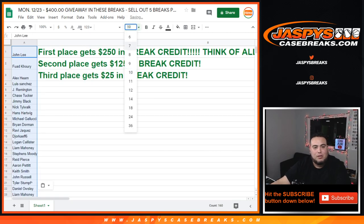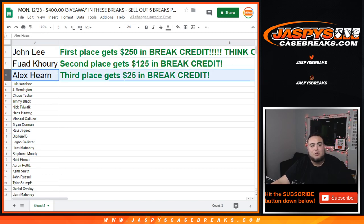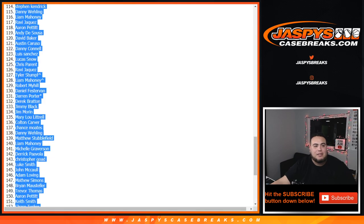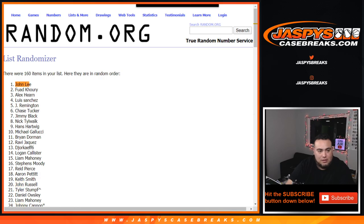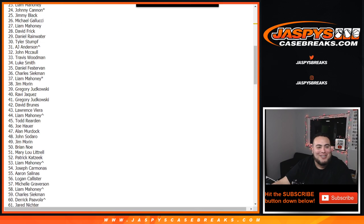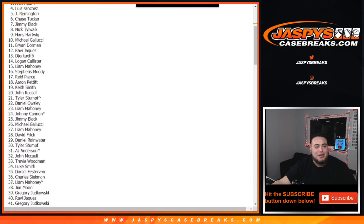One spot, guys — one spot. John, you get $250 in break credit. Fawled gets $125 and Alex gets $25. I think John only had one spot — I don't think I even seen his name. He only had one spot, guys. That's what we say: all it takes is one. Congratulations John, no matter what break you're in.